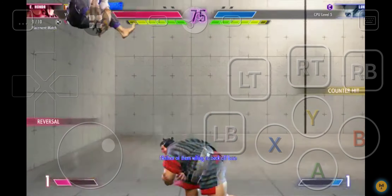Player two will look to apply pressure here. Player one picks up the always important first round. They'll want to keep the ball rolling. Round two — fight.